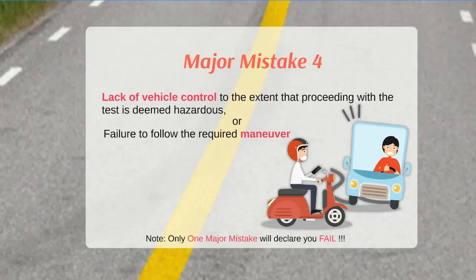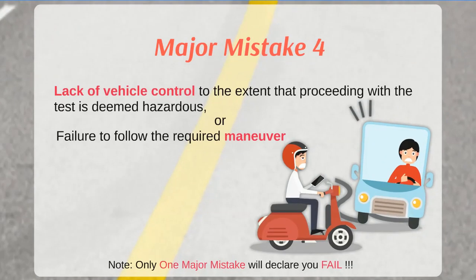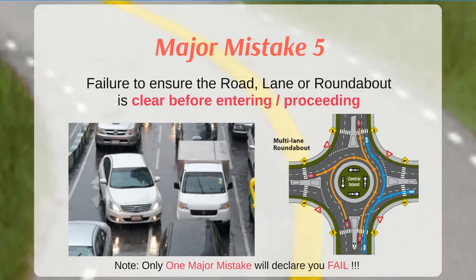The fourth major mistake is lack of vehicle control — not taking the required action at the right time, with the right speed, in the right direction. This also covers control of the steering wheel, acceleration, and braking, as well as failure to follow the required maneuver, which covers the set of actions, their sequence, and timing while following traffic rules. The fifth and last major mistake is failure to ensure the road, lane, or roundabout is clear before entering or proceeding.